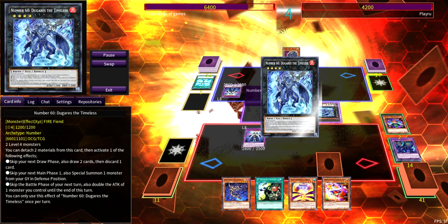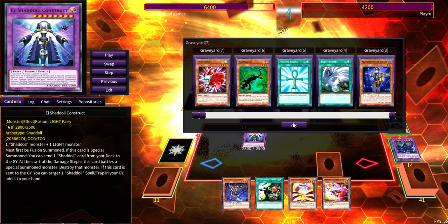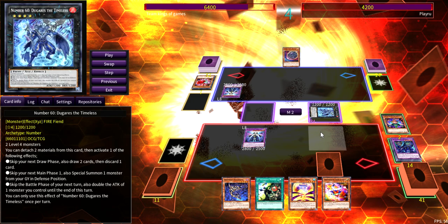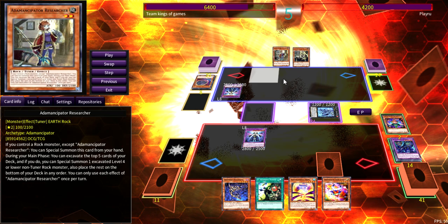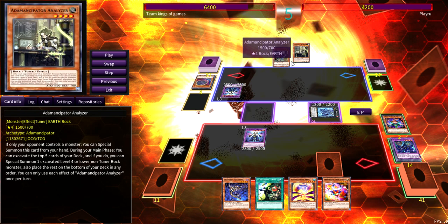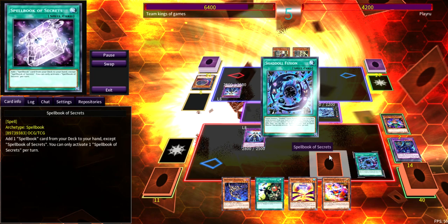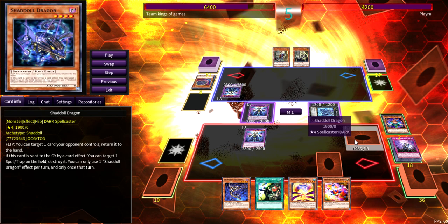He attacks my Winda — mandatory destruction doesn't kill her — then adds El back. He makes the Guards. What he should have done was Reborn his Seeker, because even if Seeker misses, it can still be made into Needlefiber. He decided to just leave it to chance and drew into two amazing cards. His RNG paid off but it wasn't guaranteed. I would have just Reborn the Seeker because that's a guaranteed play.